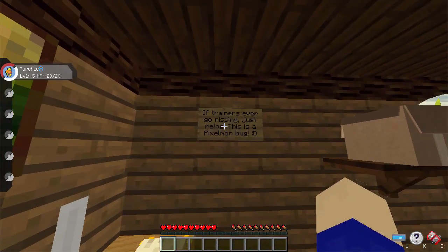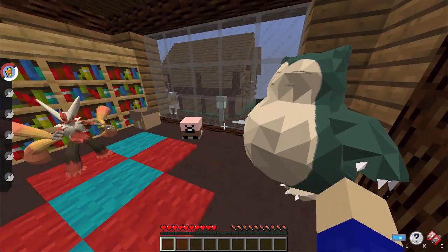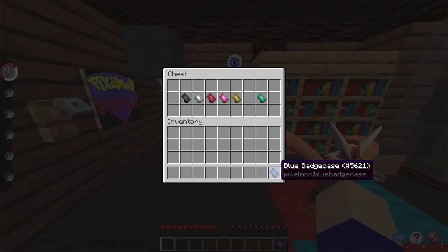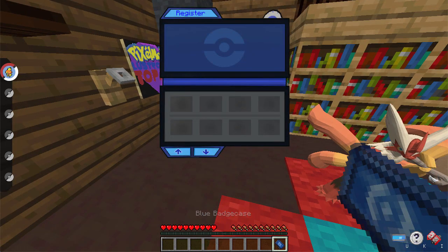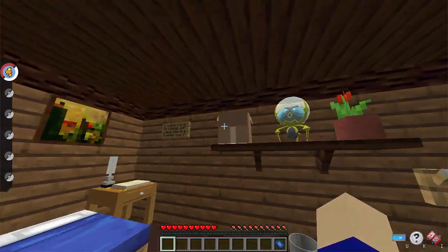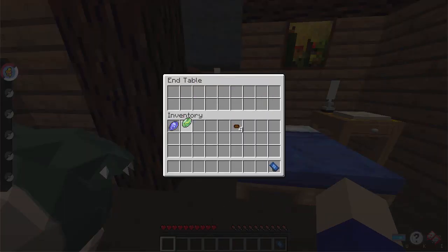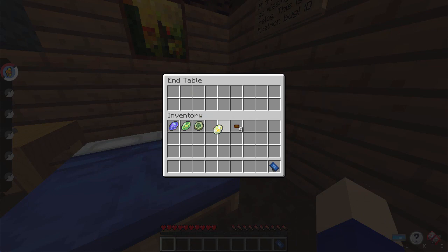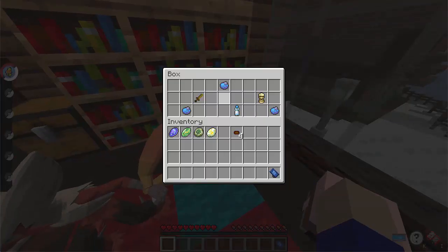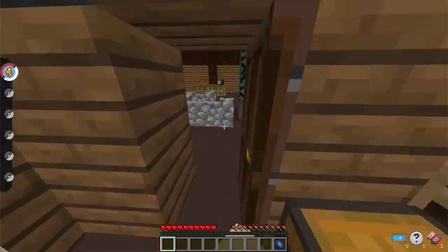We're thrown in here. If trainers ever go missing, just re-log — this is a Pixelmon bug. Unfortunately it's something I can't fix; it has to do with chunk borders I think. If we go over here, we can pick a badge case — this is useful because you can store badges. Make sure you register it so you can click badges in your hotbar. There are also some coins here, and if we look in these drawers we can get some evolutionary stones. There's some cool stuff in here — fun to read.